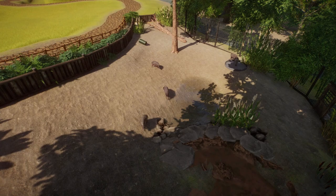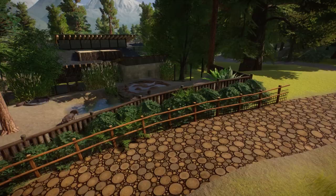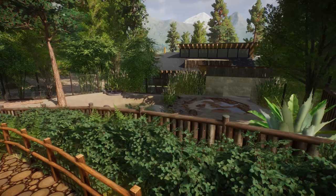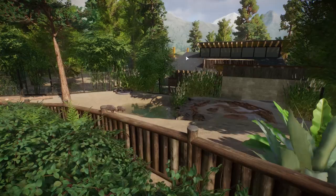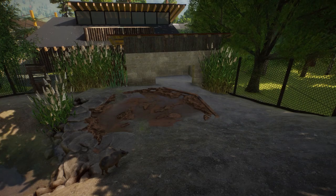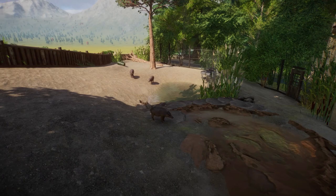I tend to find the space requirement in Planet Zoo is a little overzealous. The habitat is on a pretty steep slope, which is one of the things about this zoo I'm always having to deal with given the terrain. It's a little tough to see the animals in here, but I love the simplicity and very bare bones design — just chain link fence leading to the backstage. We put some reeds in to try and hide the backstage, and there's a little covered indoor shed for them. Really simple, really basic.